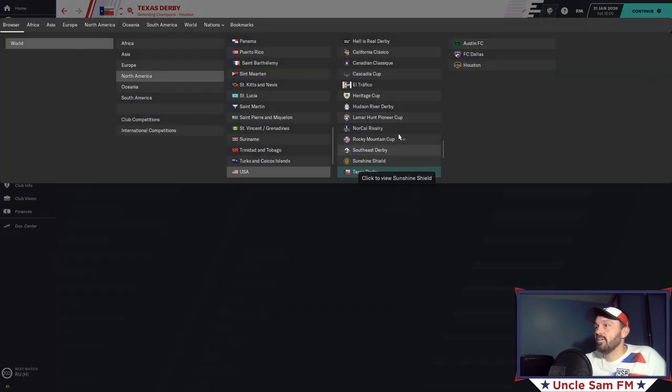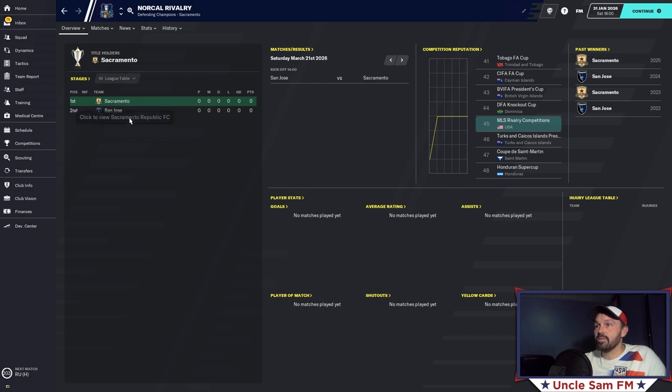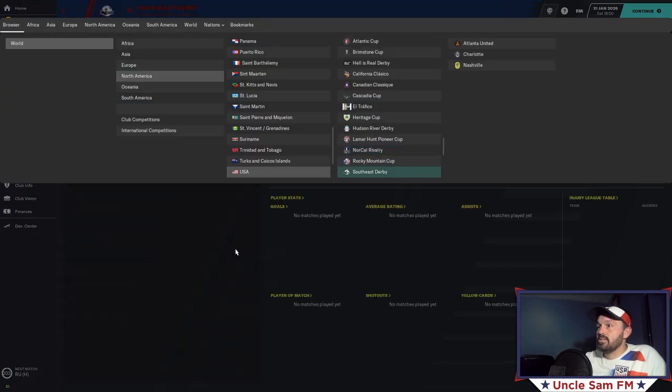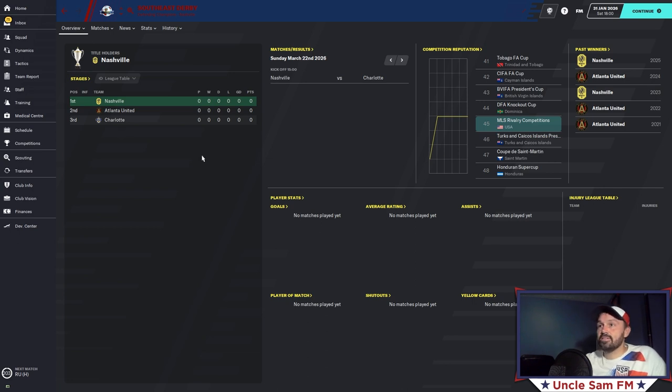You can count rivalry wins as part of your trophy case. These competitions are part of my file — I believe they were in FM default last year too. I also created rivalry competitions for expansion teams: for example, Sacramento vs San Jose Earthquakes, which begins when Sacramento joins MLS in 2022. I also added a Southeast rivalry involving Nashville, Atlanta, and Charlotte, adding another dimension and making those rivalry matches feel more important.